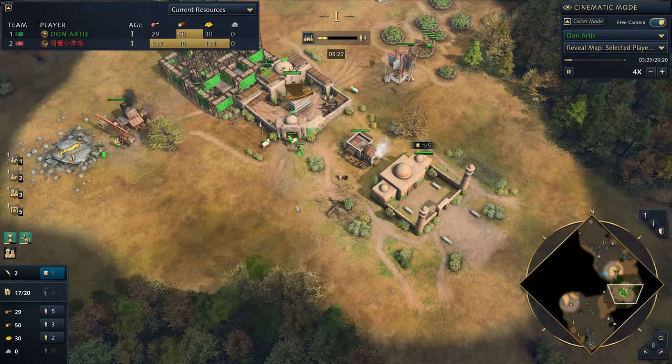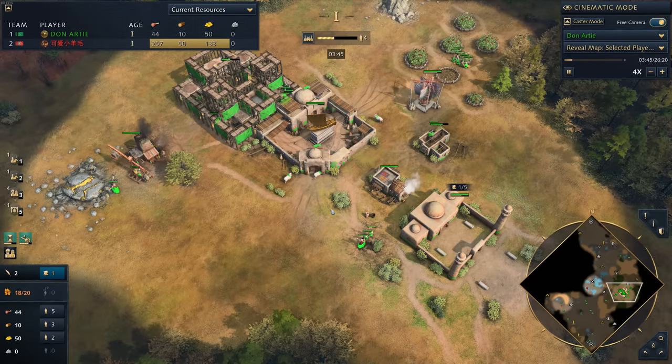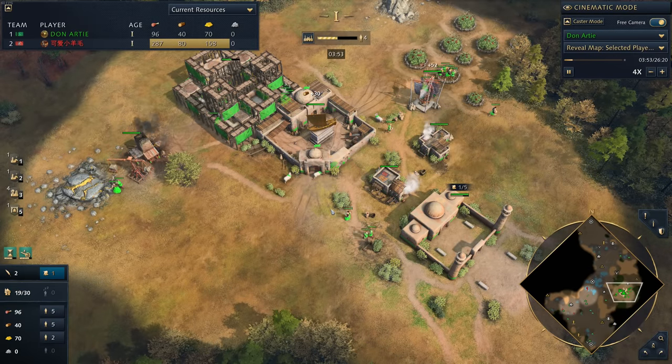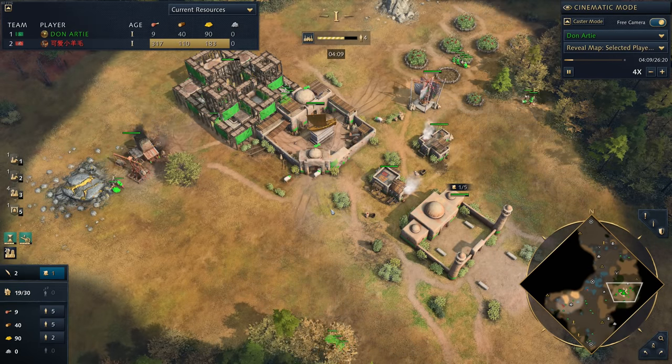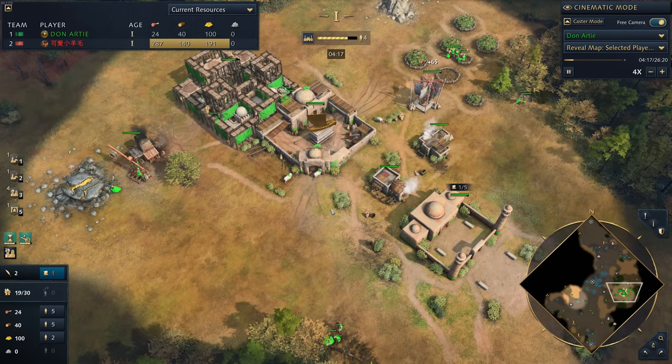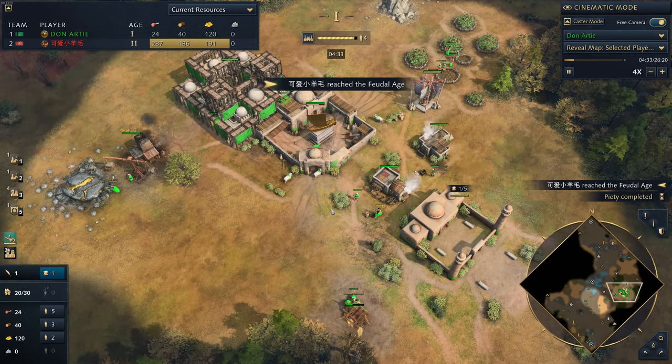From there, rally out over to wood all the way up to 12 villagers, and then start rallying out to food — really simple. If you've got any questions leave them down below. It's a bit of a shorter build order guide but Don Arty's Delhi is definitely admirable. If you enjoyed the video leave a like and we'll catch you guys in the next one.